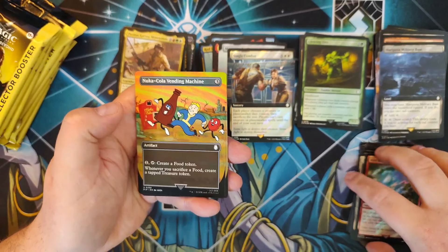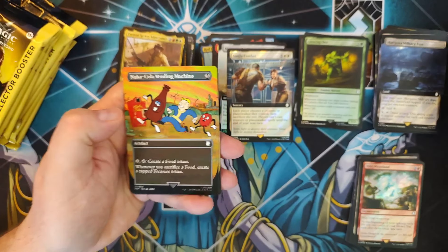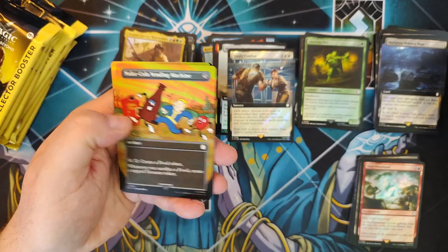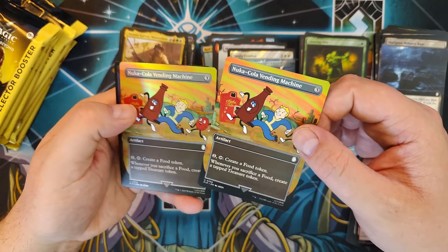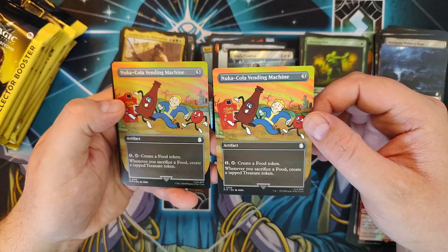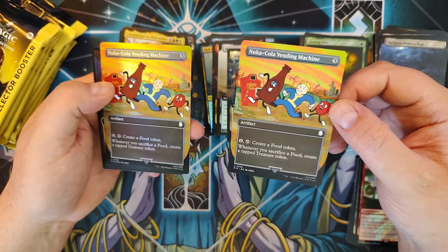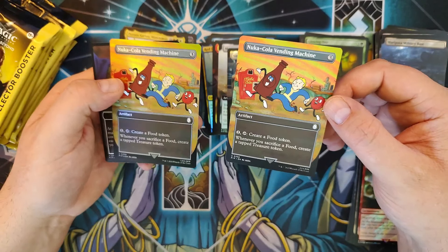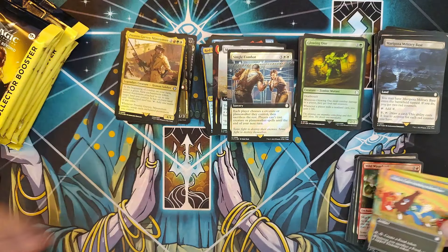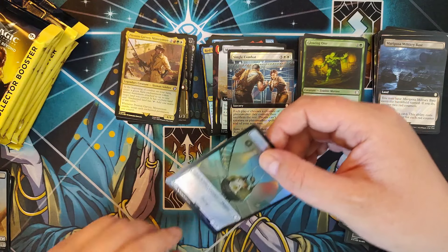Nuka-Cola Vending Machine — now this is a pretty hot card right now, and we've got it in Borderless, non-foil but still pretty solid. Sometimes you like the collation in packs — we have both a Borderless and a Borderless Traditional Foil. That's a nice little hit right there and they're pretty solid cards. Along with a Radiation Thopter token.